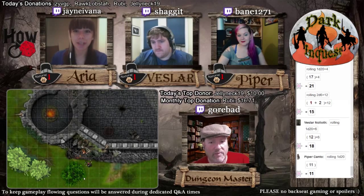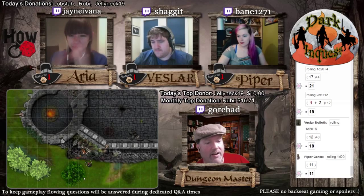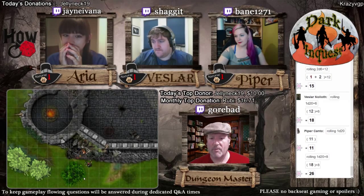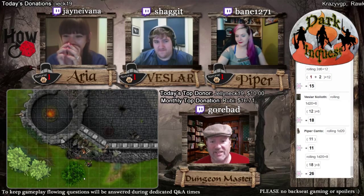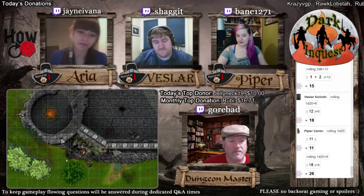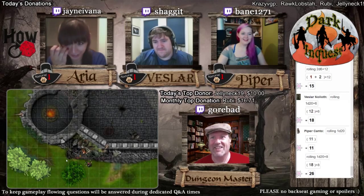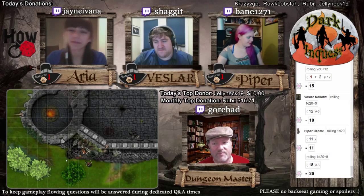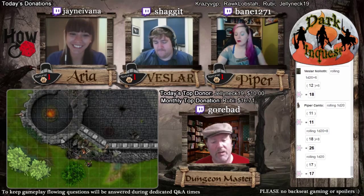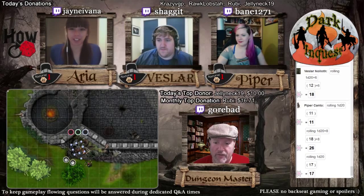Piper tries again, being a little more cautious, and is now level with Veslar - both 45 feet up. Arya stays at the bottom. So the goal is: should Veslar fall, Piper is strong enough to hold him, as opposed to pulling her off the cliff. It's a great plan - so bad. Go Veslar! Fuck my life.